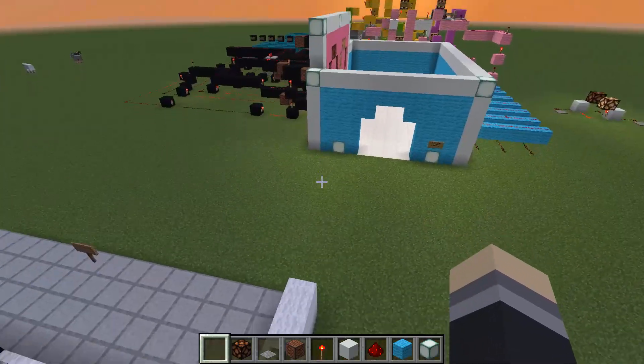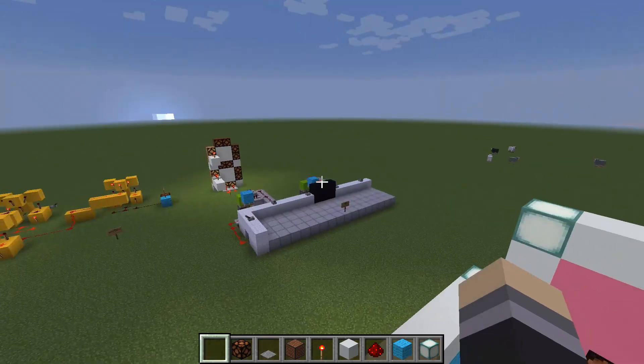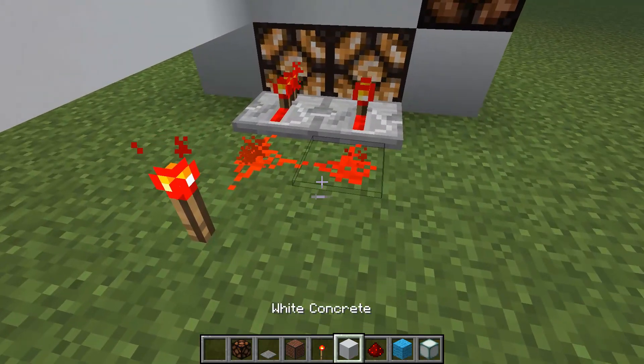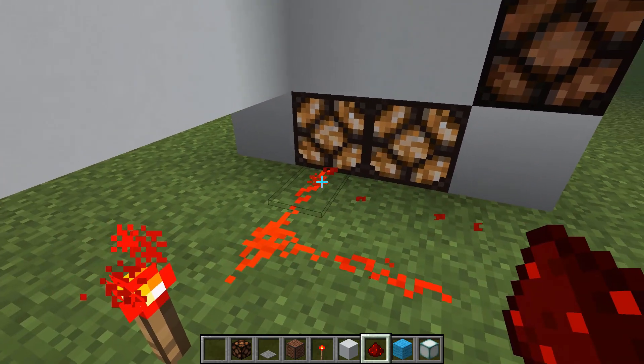Originally pistons pushed out blocks for each display spot, but it didn't look as nice. The creator switched to glowstone lamps instead. There's a brief failed experiment visible — 'hmm how does glowstone lamps light up, so I did this and then this and it doesn't work so whatever who cares.'